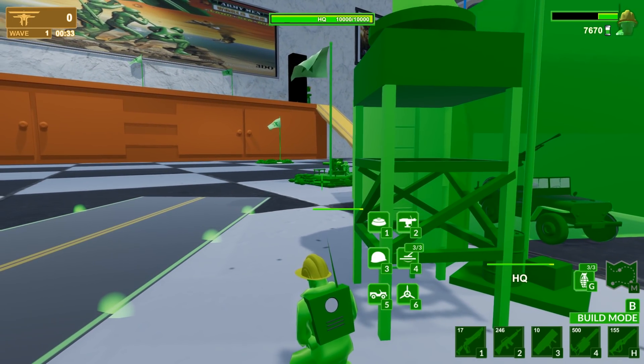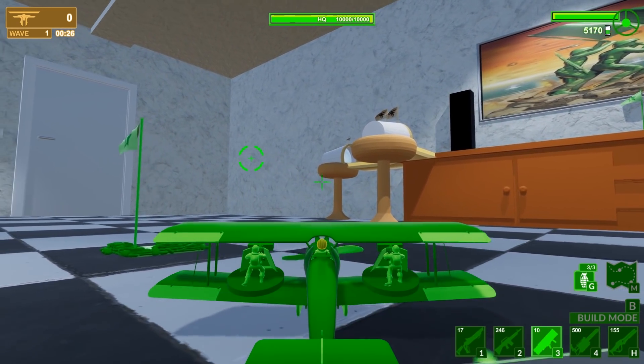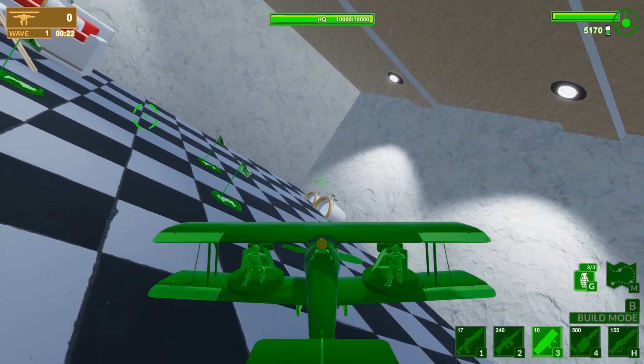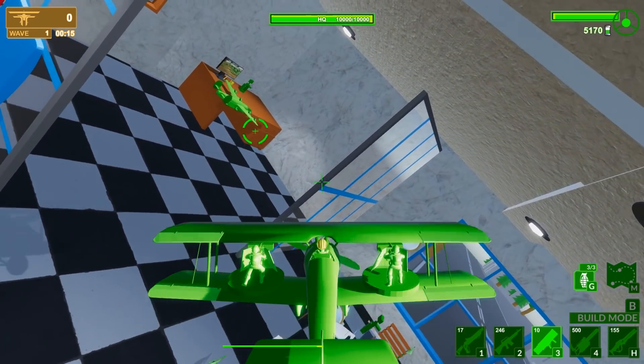Where'd our plane go? Number six — oh there we go, we can place it down. $2,500 for that. So let's take off, let's get going. I believe we can fly over to where the computer is and get access to that plane. This is only our second wave — wave two coming in.